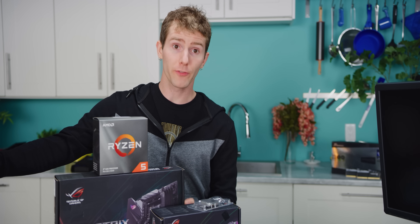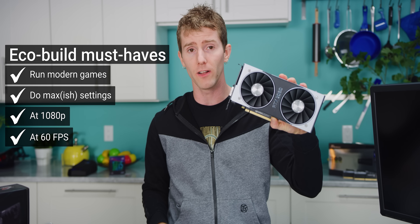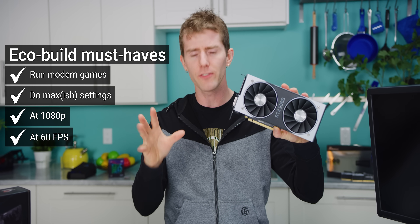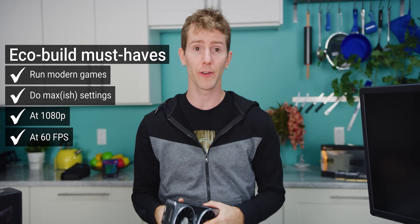Before we can optimize for power efficiency, we need to determine how much performance we feel like we need for gaming. To prevent ourselves from running Quake 3 on a Raspberry Pi and declaring victory, we're saying that our rig has to run a modern AAA title at max-ish settings, 1080p, 60 FPS. So we're going to use Shadow of the Tomb Raider as our bar.